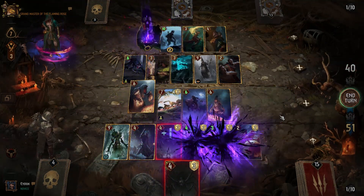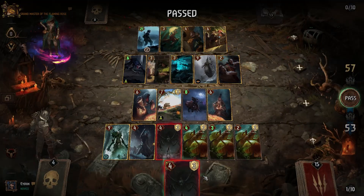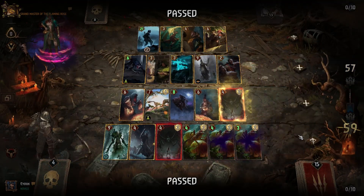Our opponent makes the mistake of not destroying our Koschi and Laurie with Horsan, giving us the chance to remove him with Whispers. We finally close out the round with Koschi.